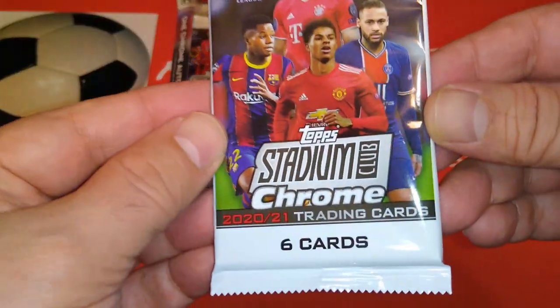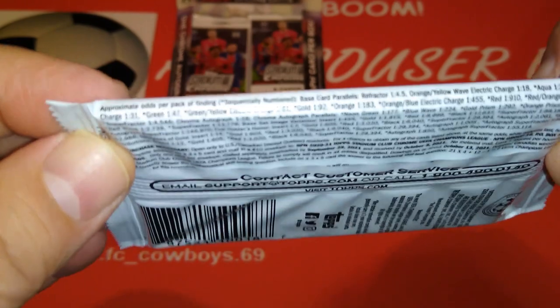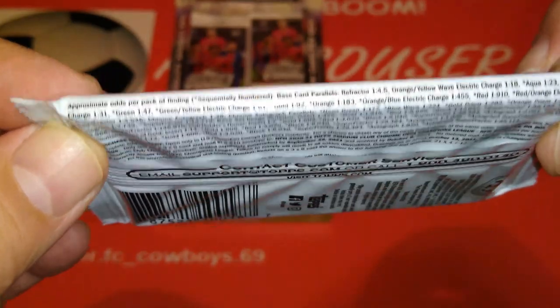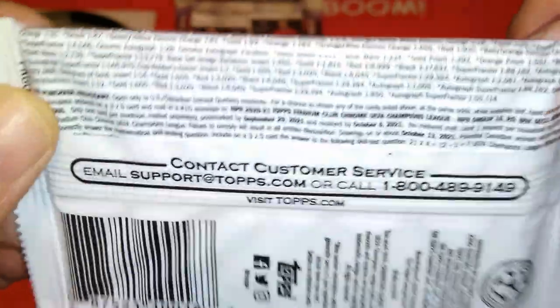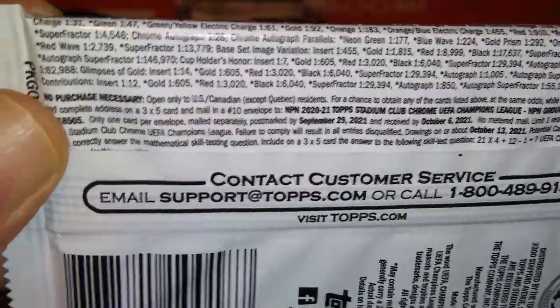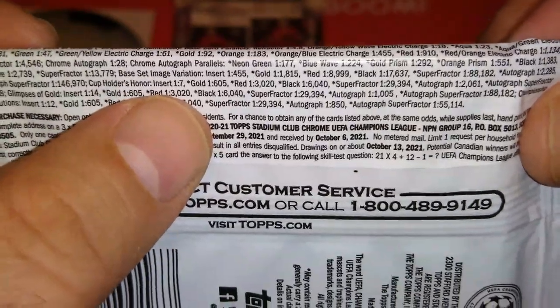6 cards per pack. Let's see if there's any odds — refractor base card parallels 1 in 4, 5, orange, yellow. Cancelo — many to go through. You can pause the video and have a look for yourselves.